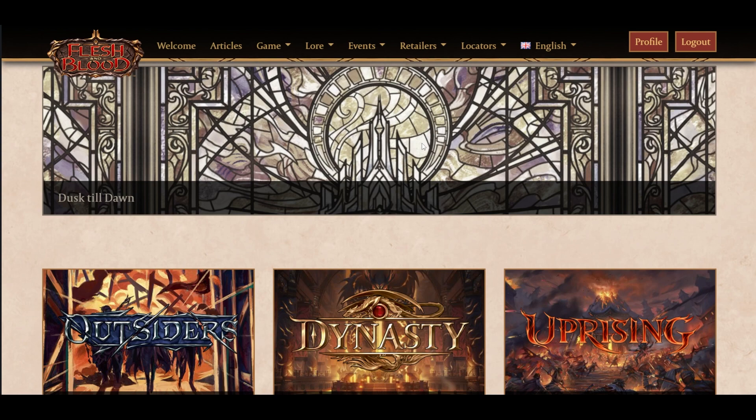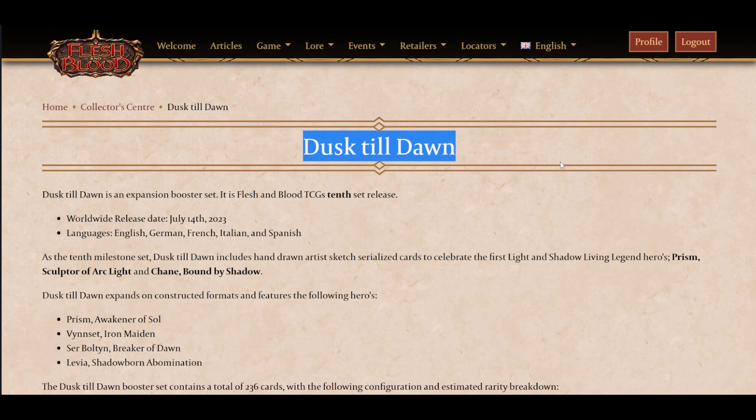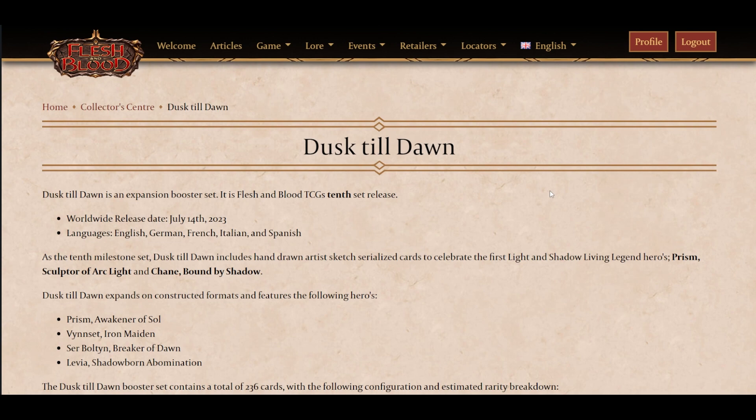Hopefully we see it after this pre-release weekend and I can sit down and talk about the light cards, shadow cards, and then the base hero cards slash generics. But we also did get the collector page for Dust of Dawn, and first pointed out for me, at least by Rhythm Man, is some very important bits of information.